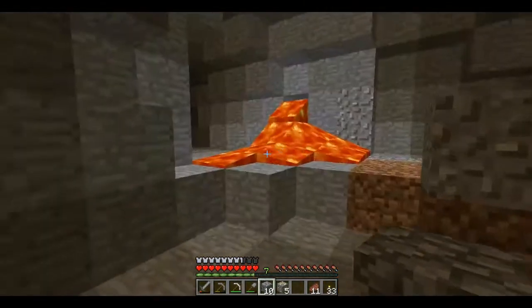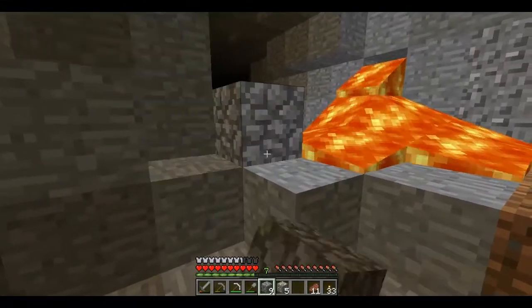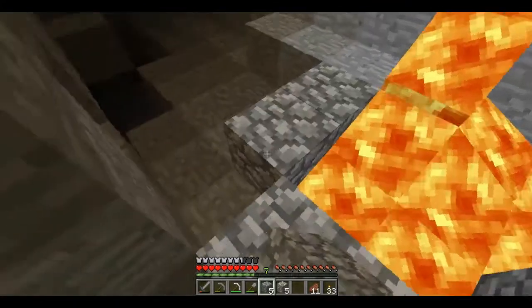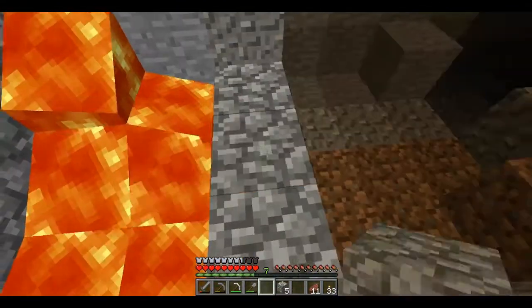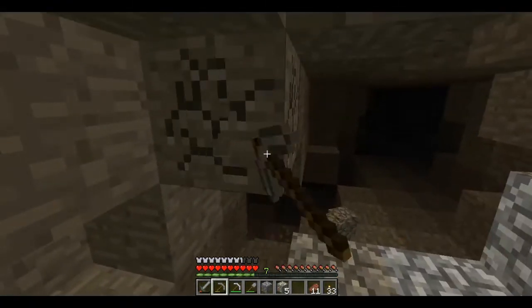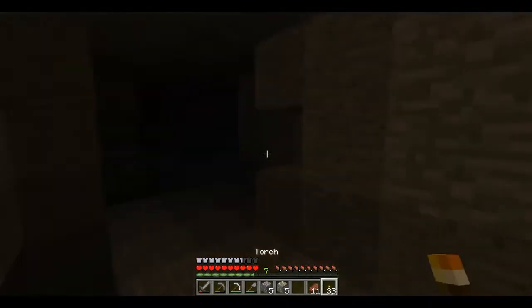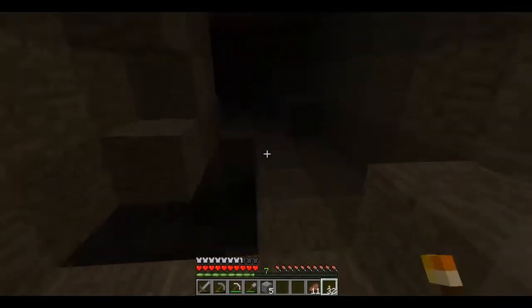A useful thing about lava is that it's a natural source of light, but it's still incredibly dangerous — don't want to touch it. Let's see if I can utilize this lava to my advantage. Now we've got our coal, iron and gold. I'm going to keep pressing on and see if we can find diamond.